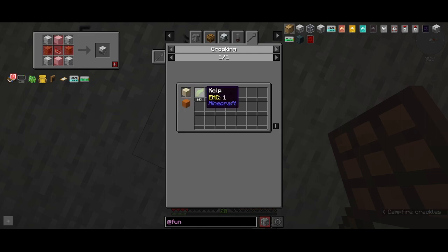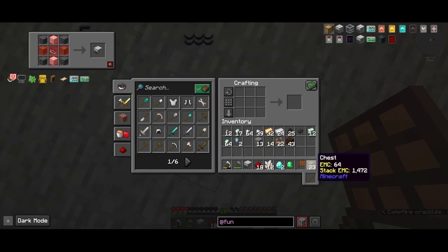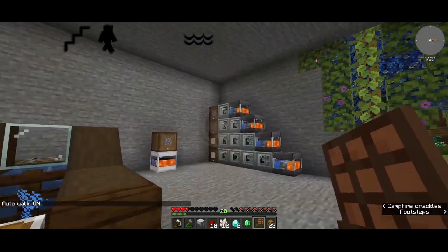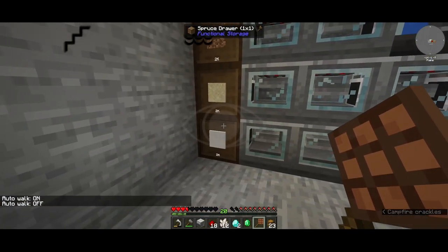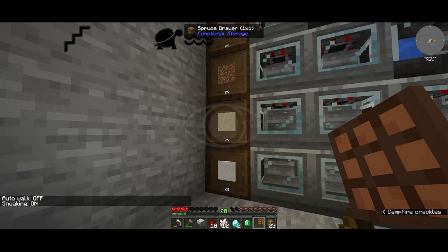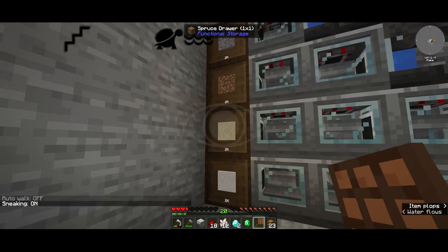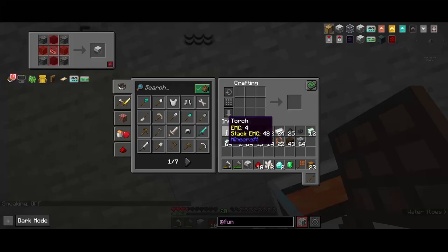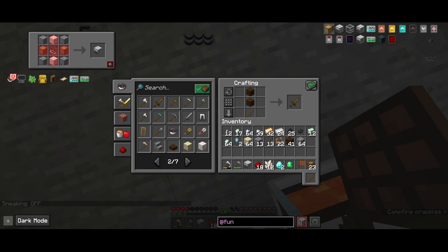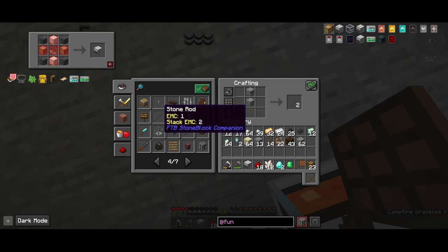I also need to make these configuration and linking tools, but that requires paper. Paper as you know most likely comes from sugarcane. The way we get sugarcane in this pack is by using a crook and crooking sand or red sand — you get kelp, sugarcane, bamboo and cactus. Our automation has been running for a little while and it's already full. We'll take the sand and a little bit of cobble to make stone sticks to make the crook.